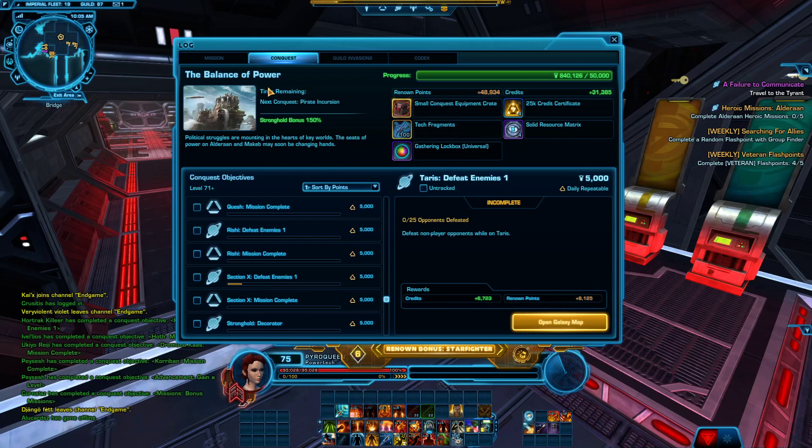Welcome to the 60 Seconds series. Open this tab and you'll see a bunch of planets with 'Mission Complete' or 'Defeat Enemies' objectives. You'll pick a planet with your group — find a group in guild chat or on Discord.